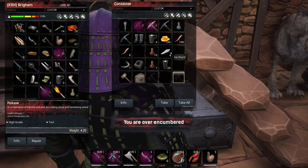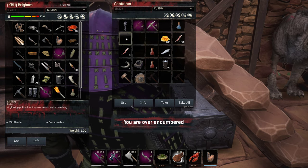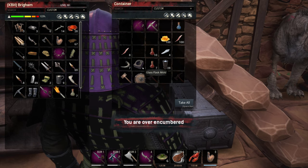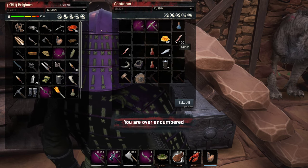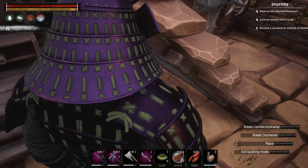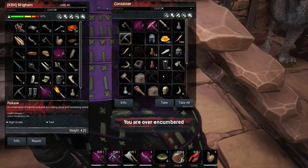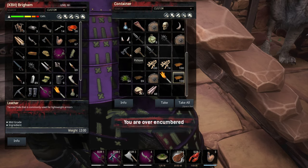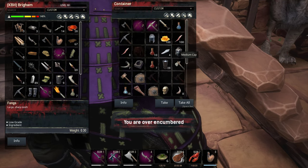Abyssal fangs, yes please. Ice shards — don't need any of that. Staff, looks good. Some more weapons, yes please. Take those. Some more weapons. Wow. I'll be a fat liar walking this loop, that is for sure.